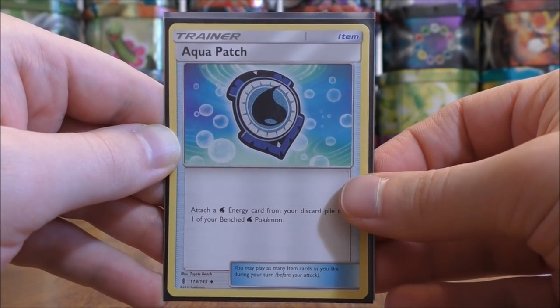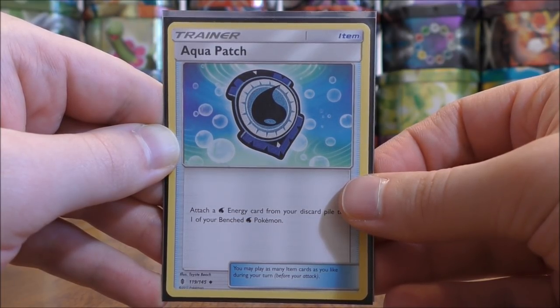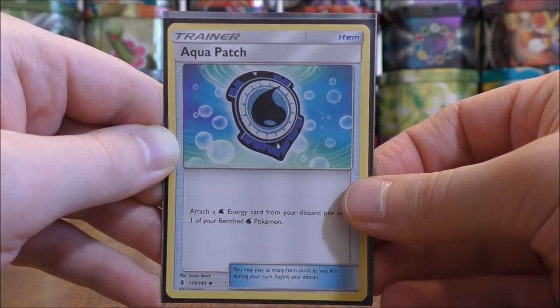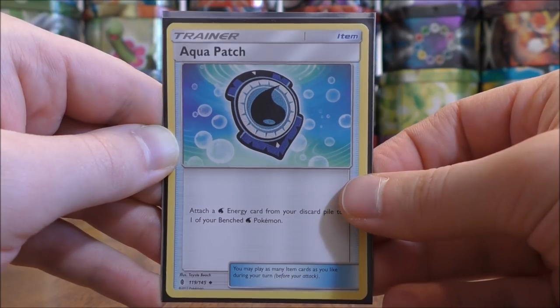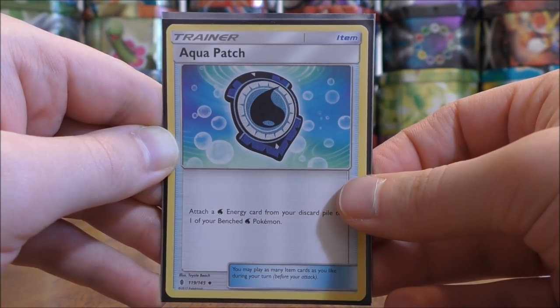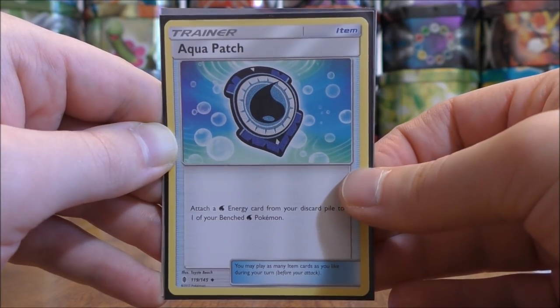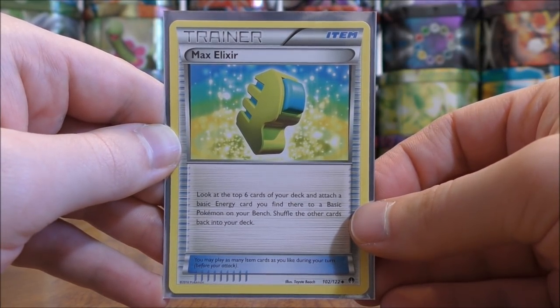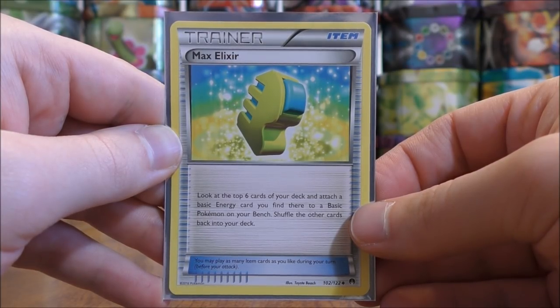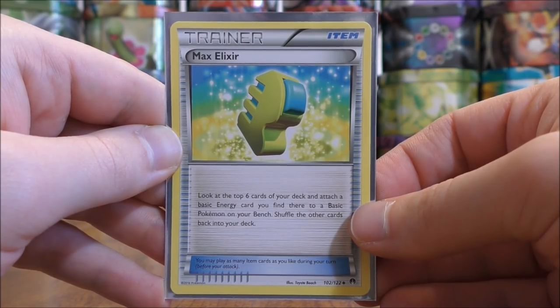A couple of trainer cards are very useful for attaching energy, especially in dual type decks. Aqua Patch lets you attach a water energy from your discard pile to a benched water type Pokemon — important when Alolan Ninetales GX requires discarding two energy with one of its moves. Max Elixir lets you look at the top six cards of your deck and attach a basic energy card found there to a basic Pokemon on your bench, quickly setting up different types of Pokemon.